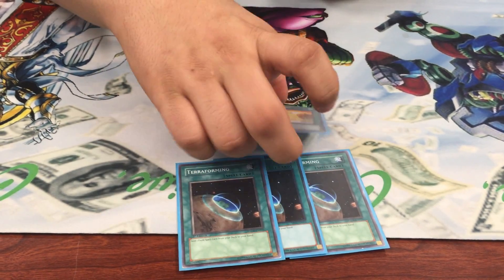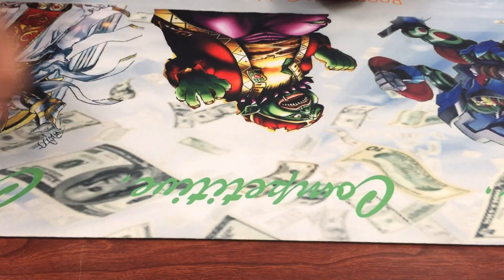I'll probably show the play later on in the video. You always want to play three Terraforming and two Ravine — if you go two and one it just ends up breaking. Three and two because you want to see it in the deck, man.